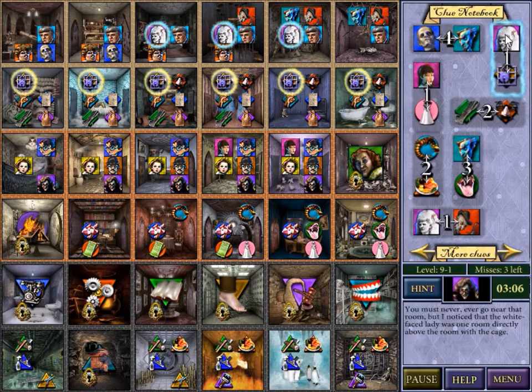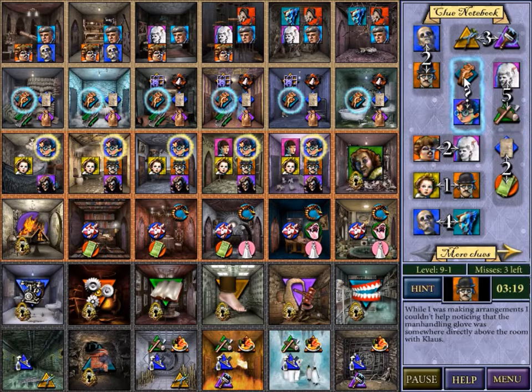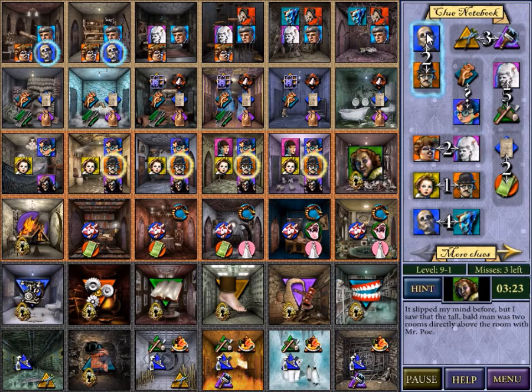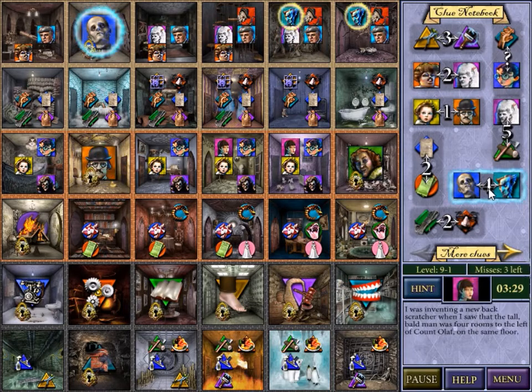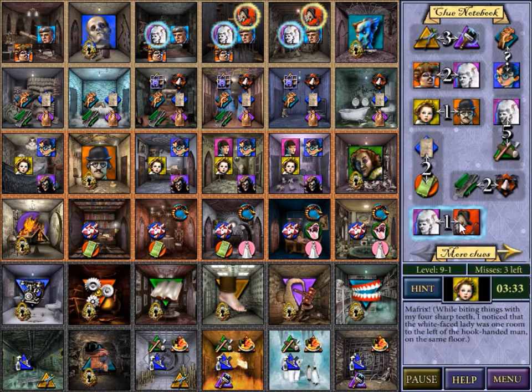Okay, this villain has to be directly above the cage — that limits where the cage can be. This villain also has to be above chopping firewood, which limits where the firewood can be. Grabbing hand above Klaus — only one place we can eliminate there. That villain must be above Mr. Poe. Well, that villain must be here and Mr. Poe must be there. And that villain was four left of Olaf, so Olaf must be there.